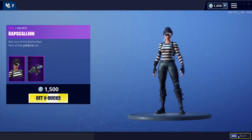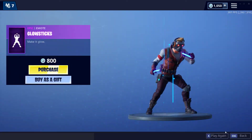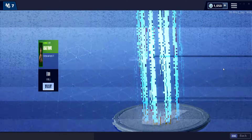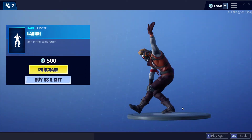Rapscallion with the Coaxilcopter, Glowstick, C-matter, Assault Trooper, Lucky pickaxe, and the new Lavish emote.